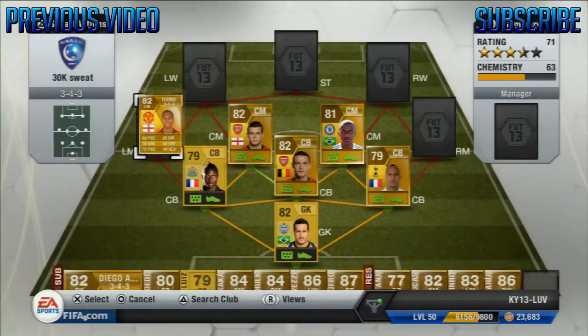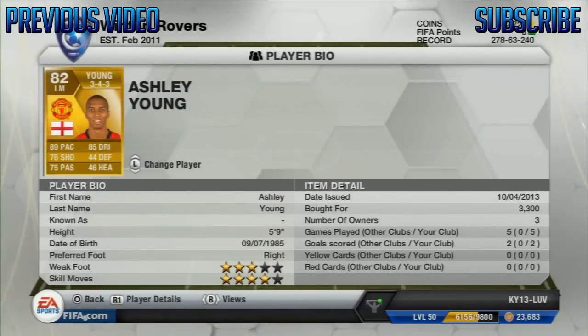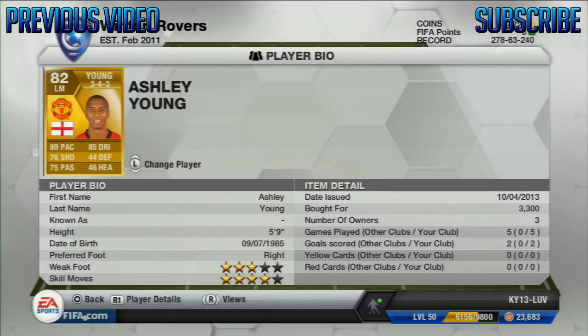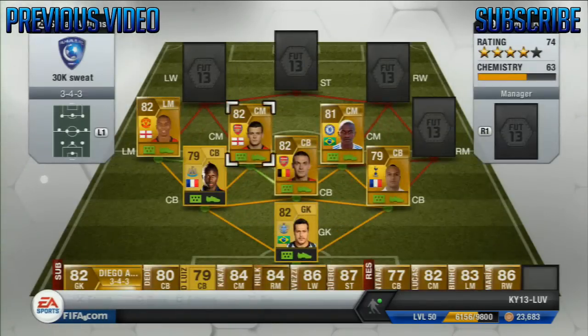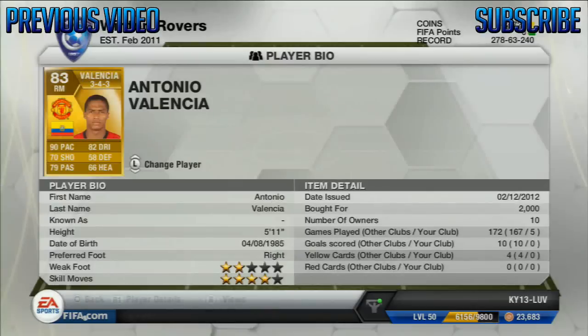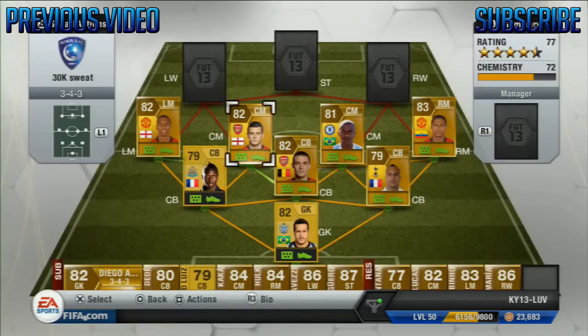On the left mid we have Ashley Young — you guys should have really seen this one coming, just for the pace. He's also got four star skills. He's got three star weak foot but I put him there instead of on the wing because he has medium-medium work rate, so he does get back a bit. And on the right mid we have Valencia. He has a medium defensive work rate, which is why I play him there. He's also got a high attacking work rate so he does run forward quite a lot. These two guys are here because they've got medium defensive work rates to track back.